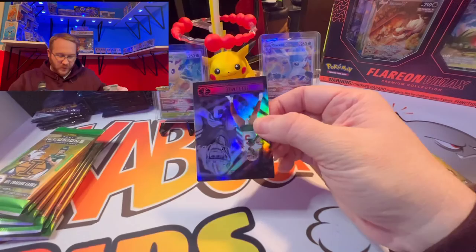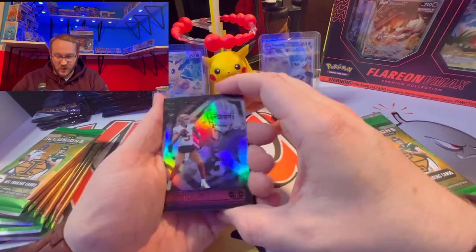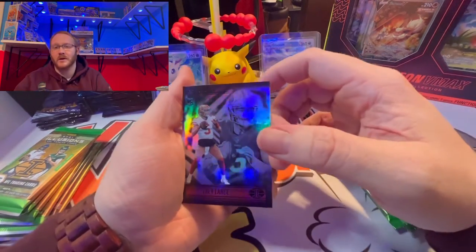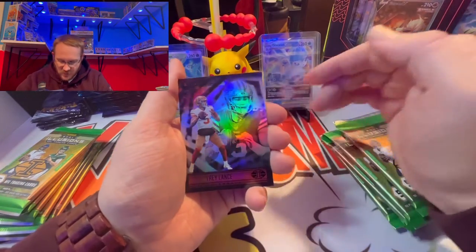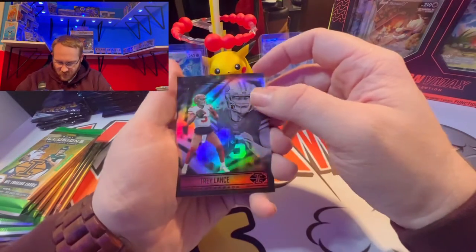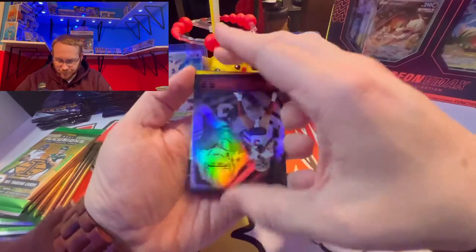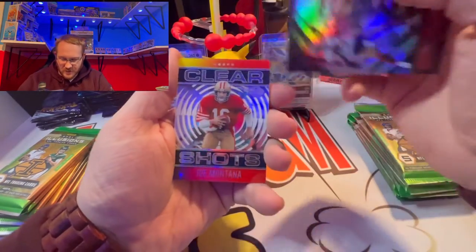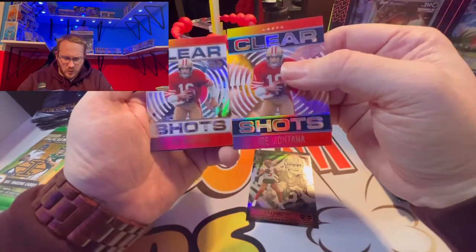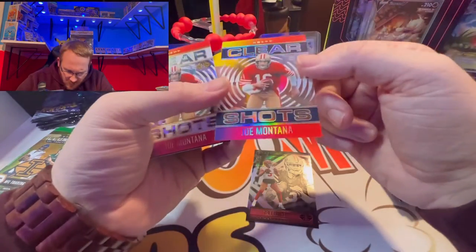Right off the bat we got Trey Lance — nice hit there. We are looking for skill players too; Jamar Chase won Rookie of the Year even though they couldn't hang in the Super Bowl against the Rams. Starting off with a quarterback, Trey Lance, and then we have an insert — looks like Clear Shots. It is a Clear Shots Joe Montana, and another Clear Shots Joe Montana.